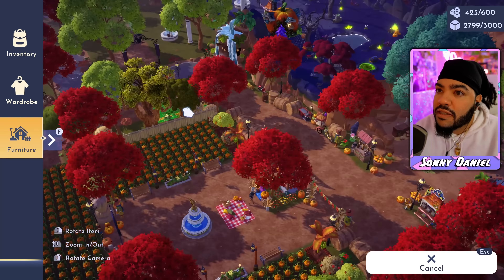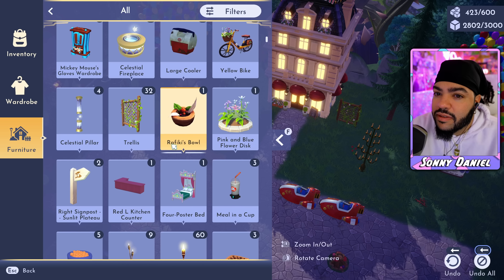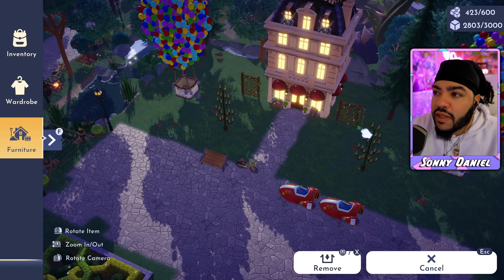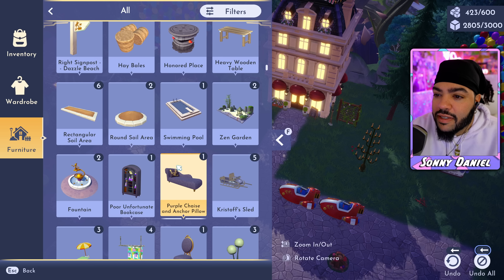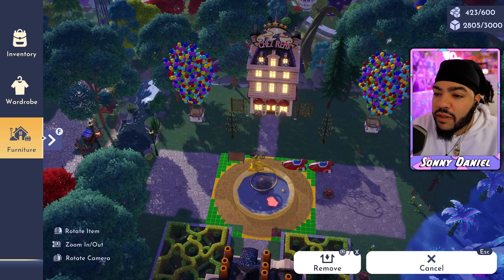Let's go into furniture and see some different ideas we can do over here with the restaurant, because I really want to give it a nice little Paris kind of feel. I don't know exactly how we're gonna do that, so we've gotta play with ideas. I don't want to be 'samey' — samey means doing what everybody else does. I definitely want to get something different going.